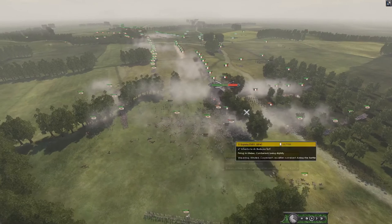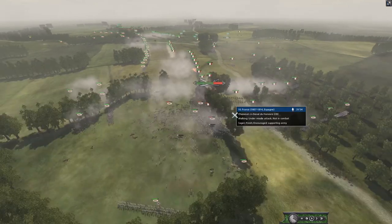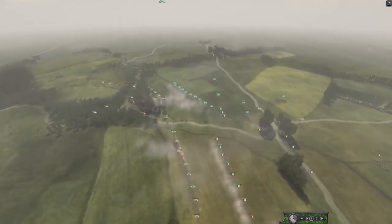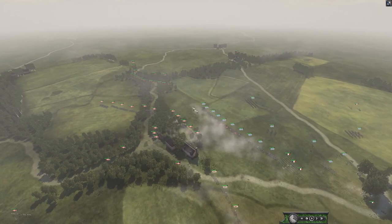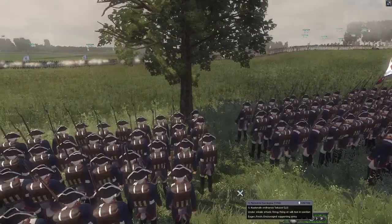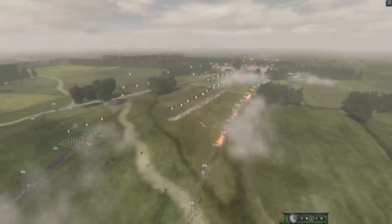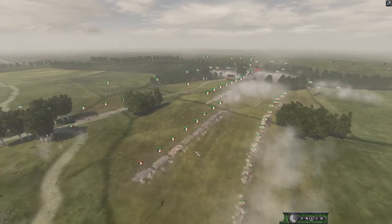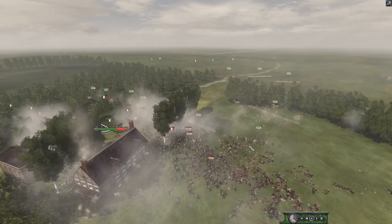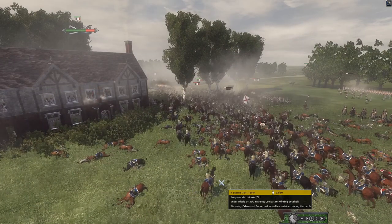It looks like Bavaria is going to lose, but France is sending even more Cav in. Whoever wins this I think is going to win this flank. Over here real fast — Bavaria has engaged Denmark around this tree line. Bavaria definitely has the upper hand right here. France and Spain are still going at it in this line battle, but this flank is where everybody's throwing all their forces in. I think France has it — I think Spain's about to lose all their Cav.